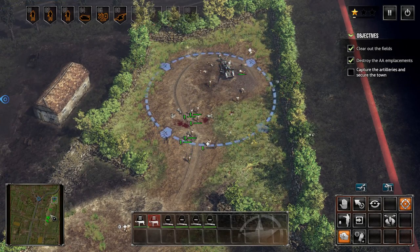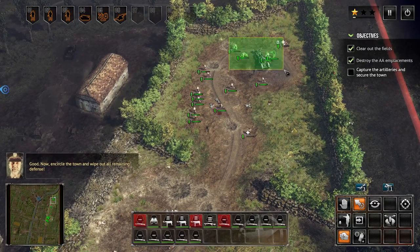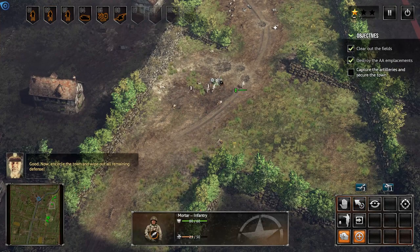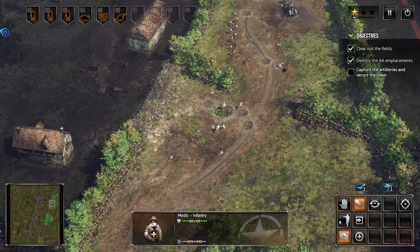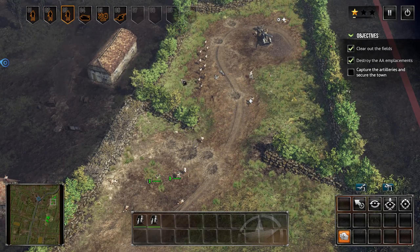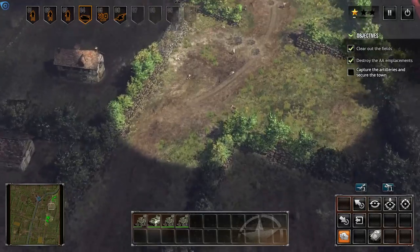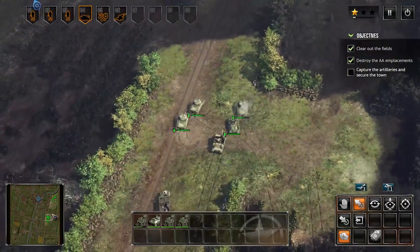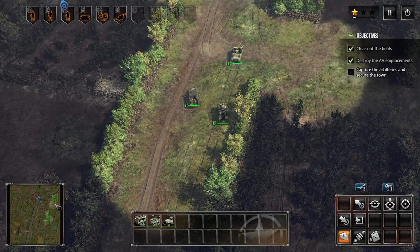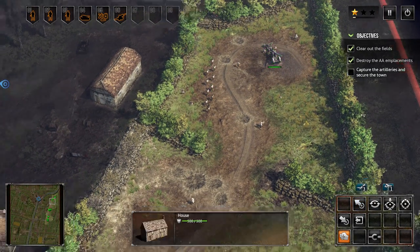We can capture the artillery. Now encircle the town and wipe out all remaining defences. Let's have our mortars here. We'll try and pick up as many men as we can. Our rhinos to push through the hedgerow here. Artillery ready — we've got plenty of ammo, we just need targets.